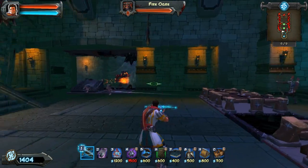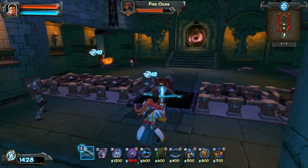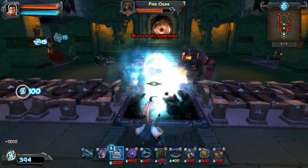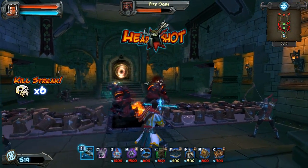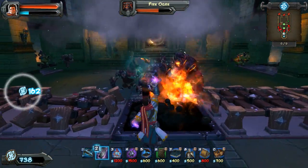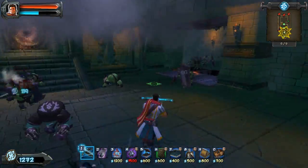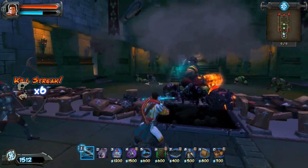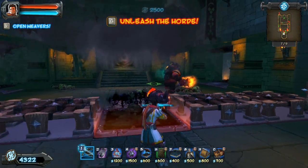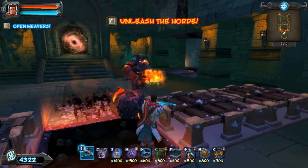So if this guy gets through, which he most certainly will - on the other side too - we'll take control of him and we'll call him something fun. There we go, and we'll let him wail away on the other one, and hopefully anything else that comes through. Just for good measure, let's get that down. These guys are cleaving the hell out of my barricades - that's not going too well. So we've got our very own fire ogre here, which we'll call Walter.